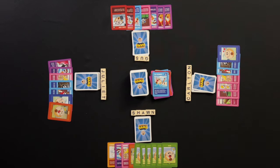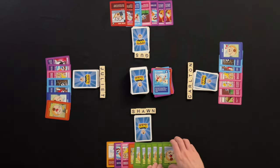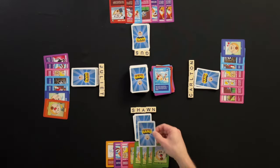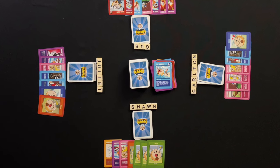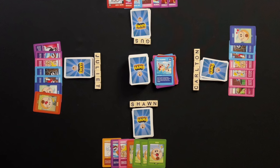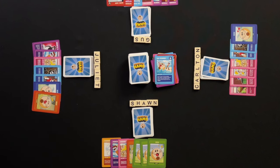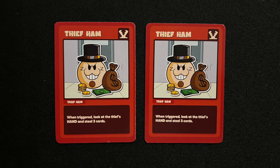If a player has more than seven cards in their hand at the end of their turn, they can hoard single hams until they have seven cards in hand. If a player has more than seven cards in hand and cannot hoard any hams, the player must discard action cards until they have seven cards in hand. Matching trap hams can be hoarded together.